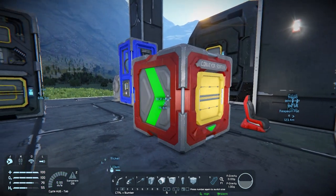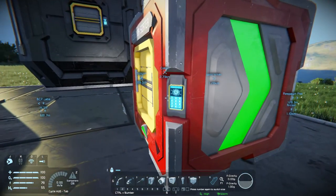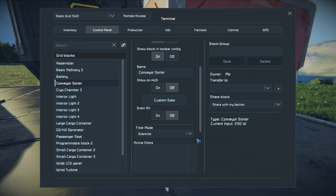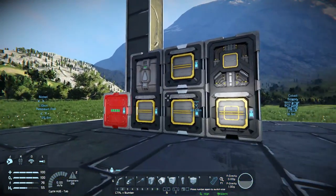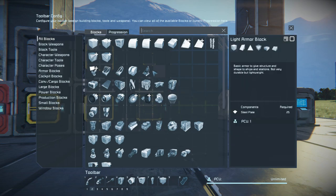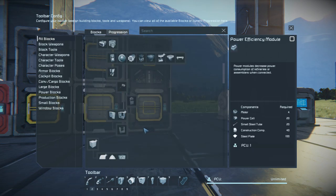This is a conveyor sorter - I was looking at how it works: whitelist, blacklist, same sort of deal. I want to try to get some sort of storage system set up today because I want to build a bigger, better setup, especially making the refinery. We're actually going to do that right now because I want to make a new tool so it takes so much less time to build stuff.